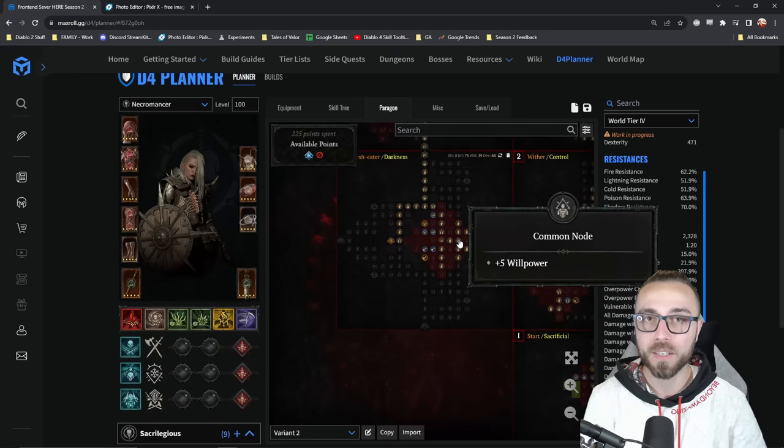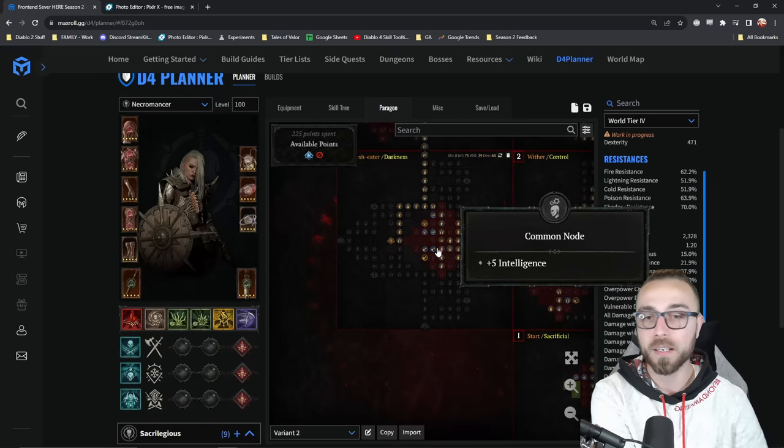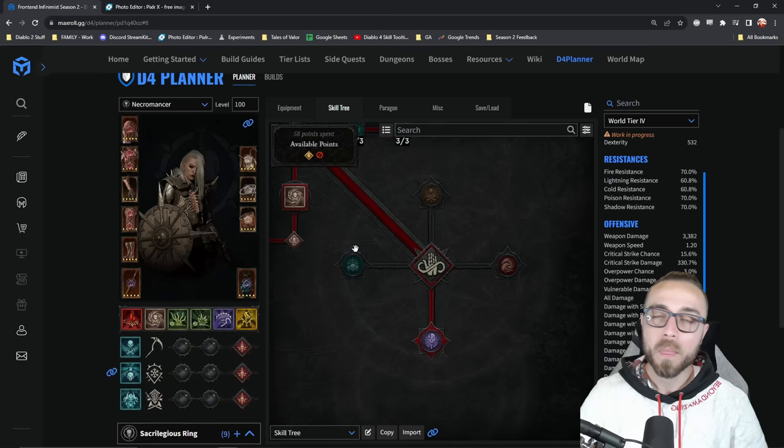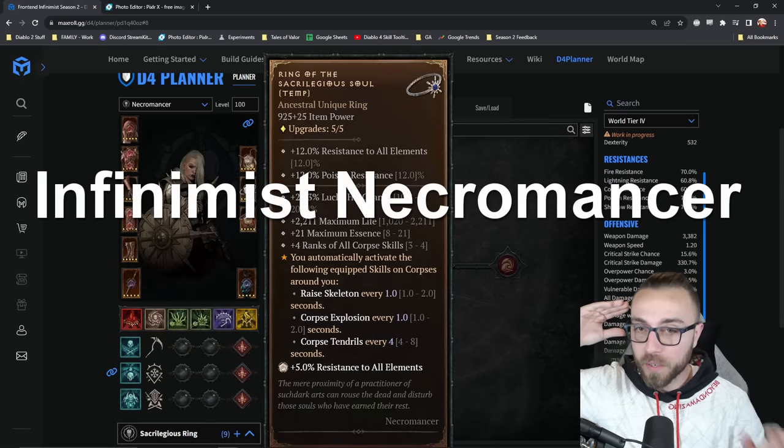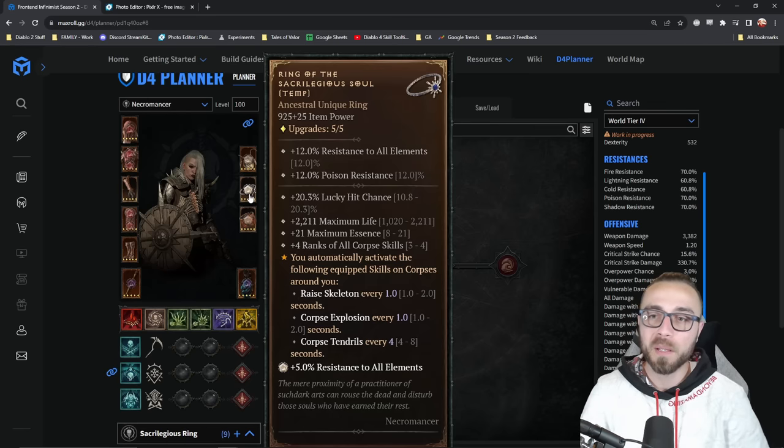Since just about everybody is running flesh eater board because of how good of a glyph socket it is with the rare nodes that it has around it. Infinimist is probably where this ring fits in the easiest. It's just an absolute powerhouse for the build. There's no question here — it is an auto include.